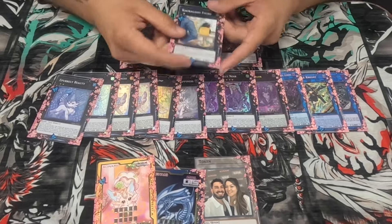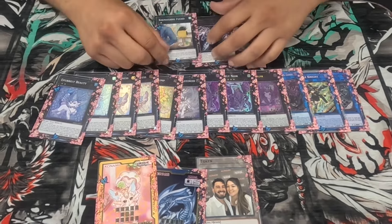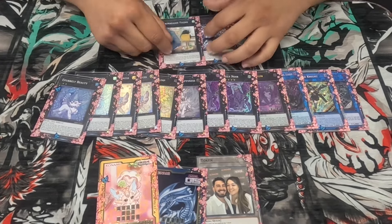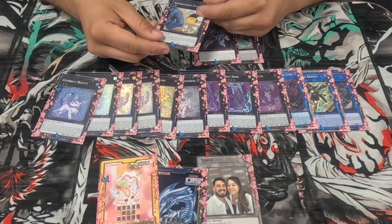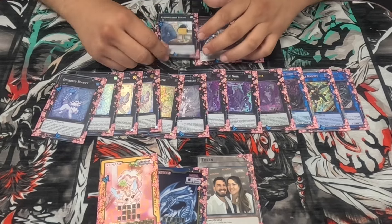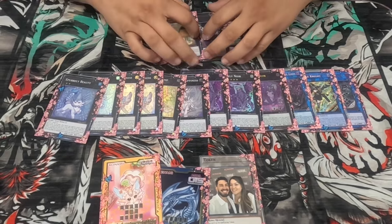This is actually pretty funny — in my side deck I have a card specifically for this. I run Thrust in my deck, so basically if they draw me, I will Thrust, set Featherstorm, make this, and then just pass and I'll get a free turn.